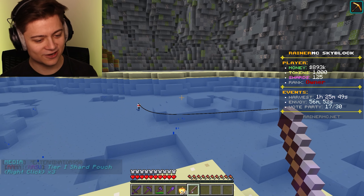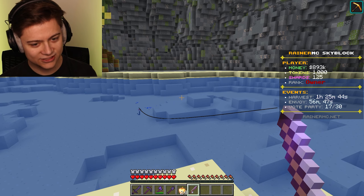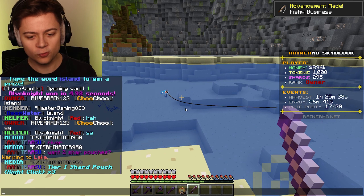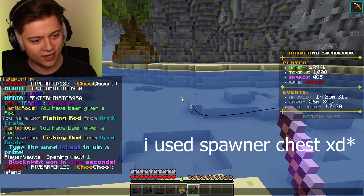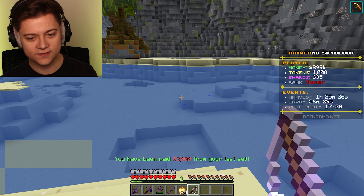Also, shout out to Exterminator — that is actually OP, the tier one shard pouch. Shout out to them. Anyway, we're going to go ahead and do a bit of fishing over here just to show you guys what you can do. We actually just got $3,000 from our last sell. That is actually pretty awesome. Is that actually from our auto sell chest at the island? I'm not sure, but either way I'll go ahead and take it.